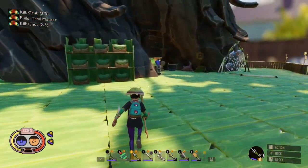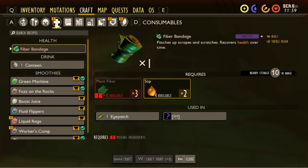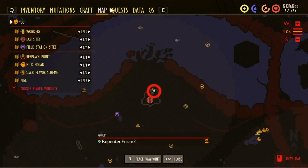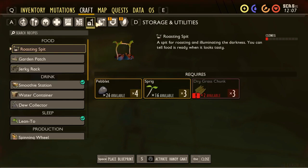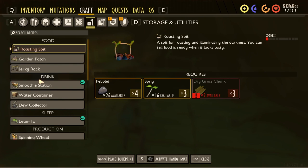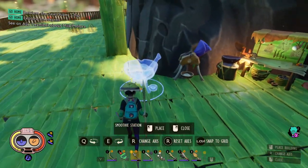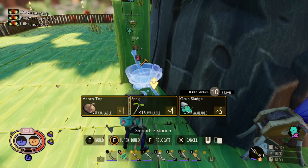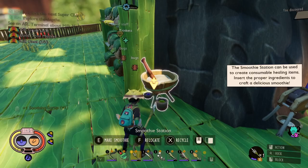I was also gonna get some healing items, like bandages. I know I can make soothing syrup — that's really easy to make. It basically just replaced slop — with the old slop you could put any three items in and get a healing item, which was really nice. I'll put this right there. Now I can make soothing syrup. Oh wait, I don't have any more grub hide though.